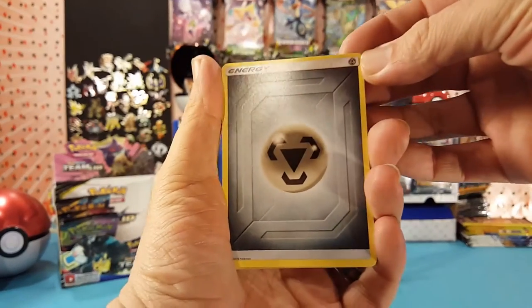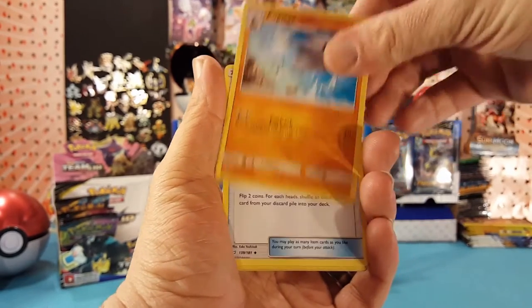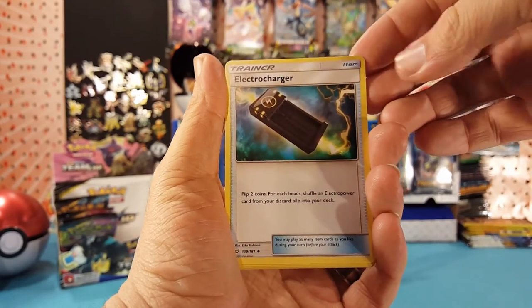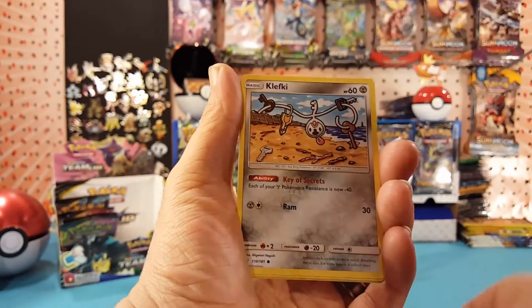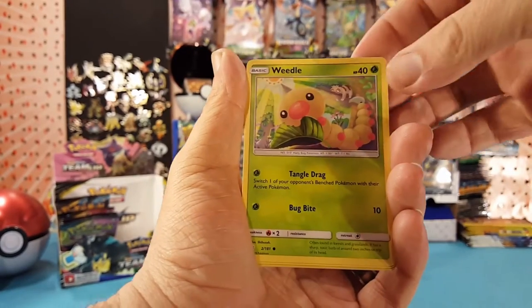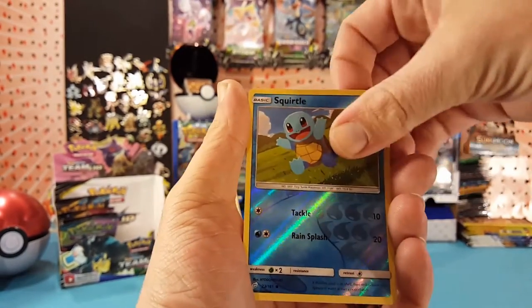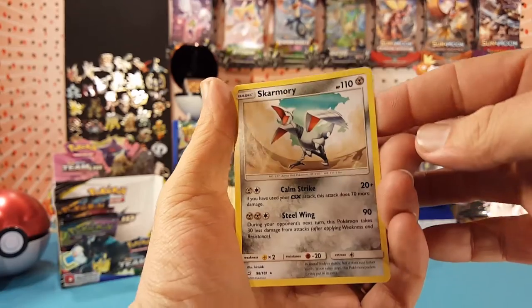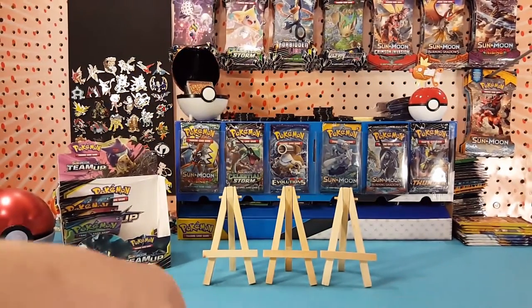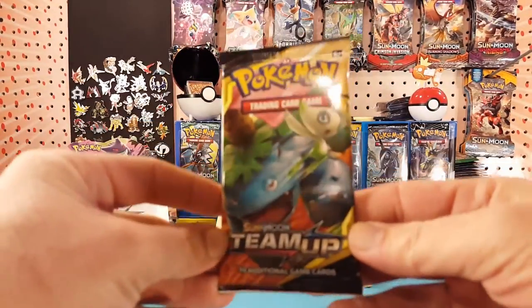We have Metal Energy, Roxie, Pupitar, Electrocharger, Squirtle, Clefairy, Fulltorb, Weedle, Vullaby. Squirtle is our reverse and Skarmory is our regular rare. This might be the video of green codes. So far none of the reverses have been rares either. Two packs left.